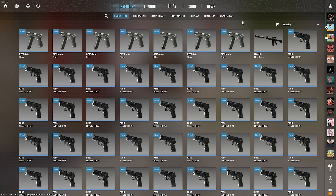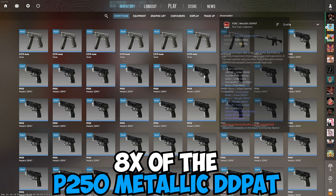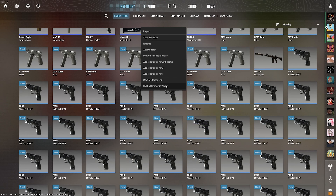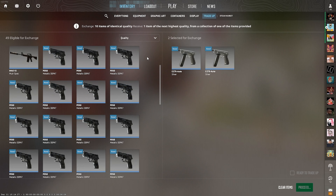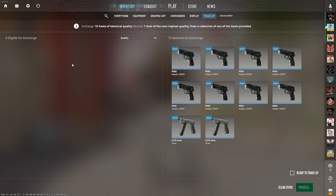This trade-up is going to contest all these trade-ups. We got 5 trade-ups, and each of them is going to be with 2 of these C-set silvers from the ancient collection and then 8 of the P250 metallic DD-pad as fillers. Because the P250 metallic DD-pad only has 2 outcomes and the C-set silver has 4 outcomes from the ancient collection, with only putting in 2 of these in a trade-up, I'll still have a 33% chance — 1 out of 3 — to get a skin from the ancient collection. The AUG Jade itself is only 8.3%, but no matter what we get from the ancient collection, it will still be profit.